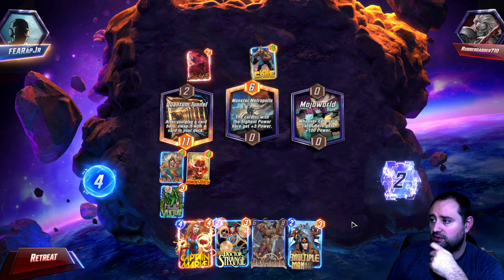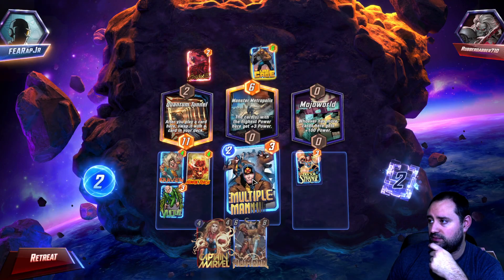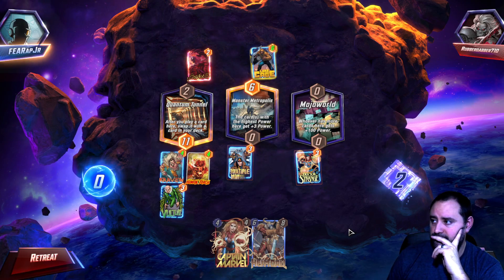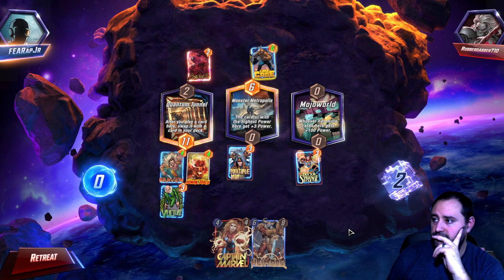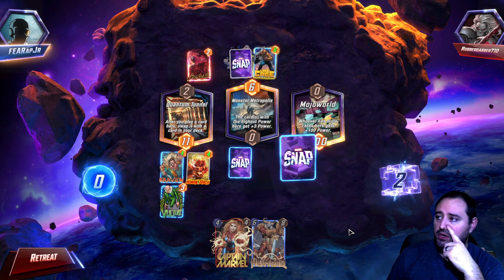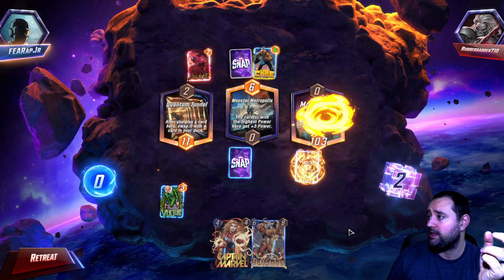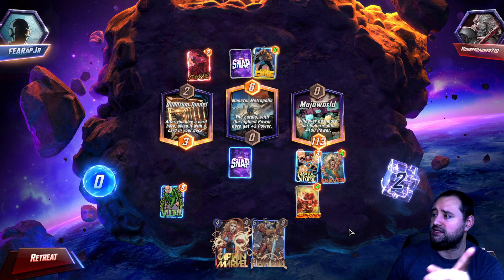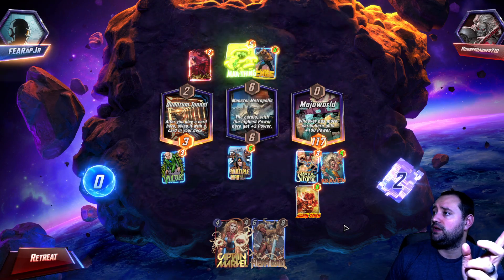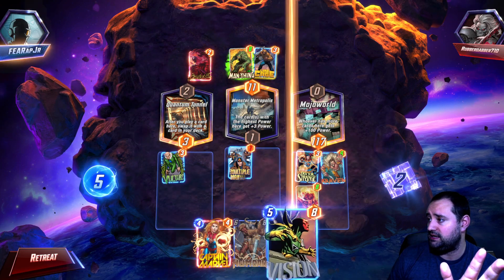We have Doctor Strange On Reveal — move your highest power cards to this location. So we're going to play Doctor Strange here and Multiple Man in the middle. Craven and Human Torch are our highest powered cards right now, so they should move. Technically Craven came first, so Craven gets a boost for Torch moving with it, and Torch doubles. We get messed up by Man-Thing and Loot Cage, but that's okay. It's not the end of the world.